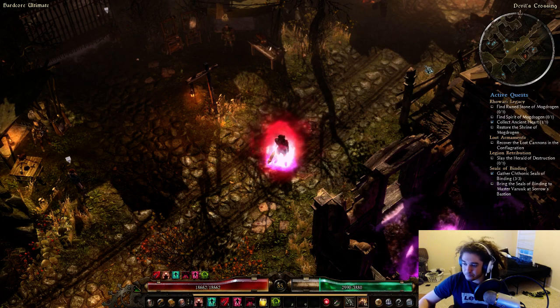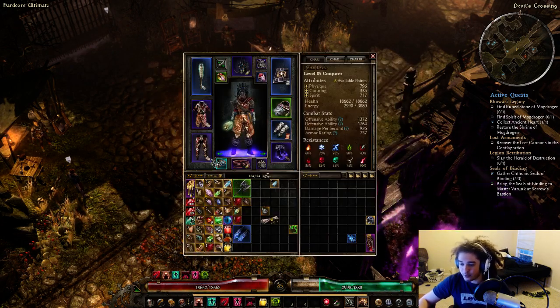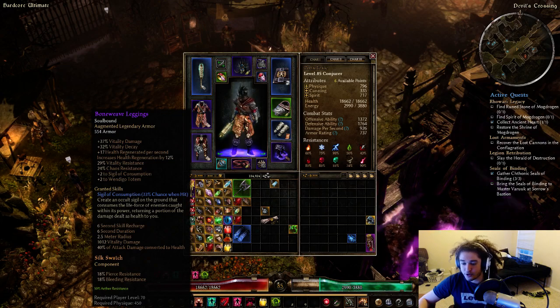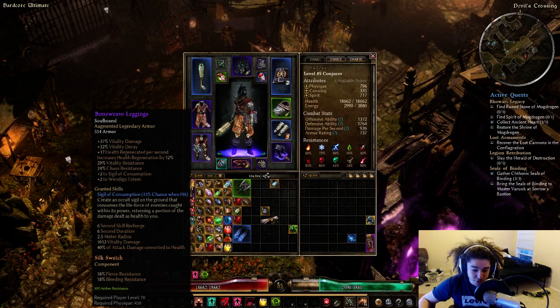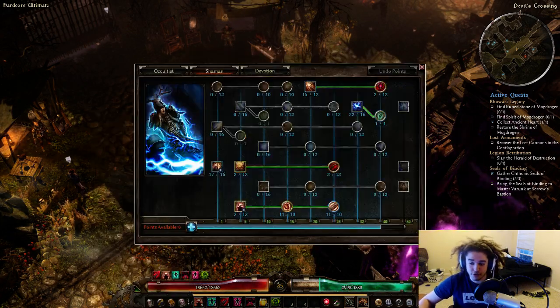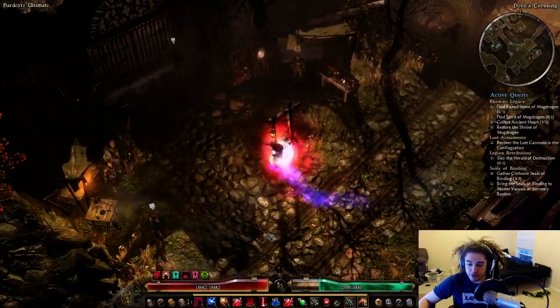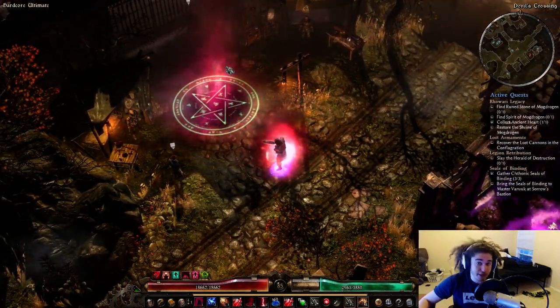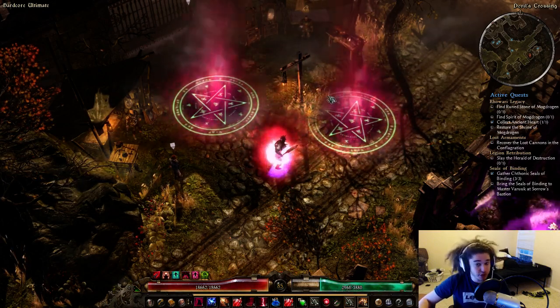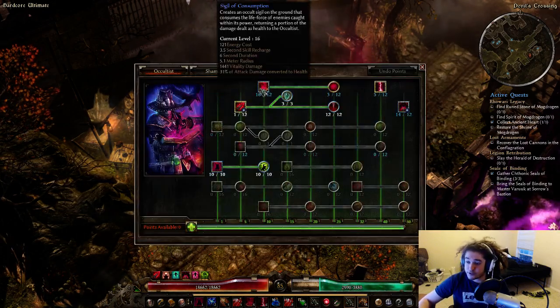I've got Bone Weave Leggings — vitality damage, vitality decay, plus two to Sigil of Consumption, plus two to Wendigo. It can also create a Sigil of Consumption when I take damage, which is very good for extra healing and sustain. 40% of the Sigil's damage is converted to life, and every level of Sigil increases its radius — my Sigil is currently level 16 of a max 12.